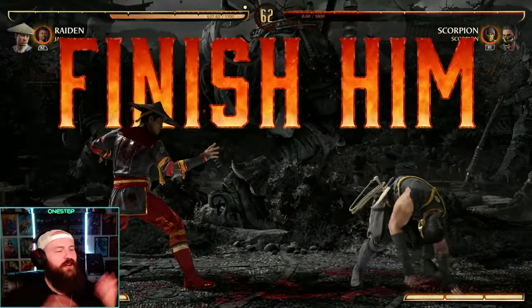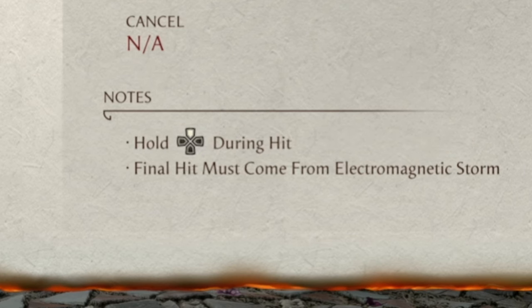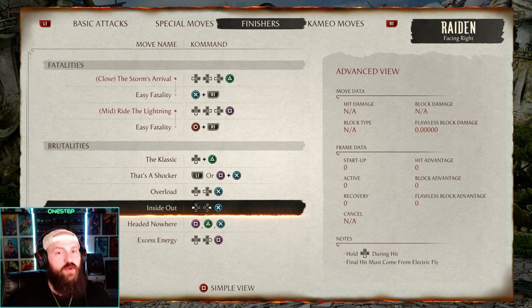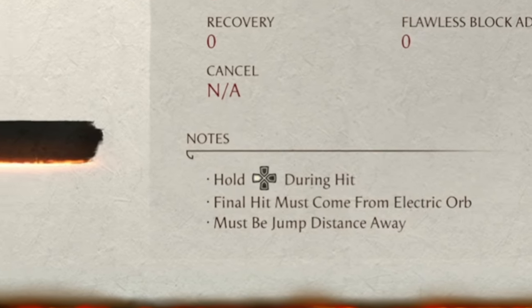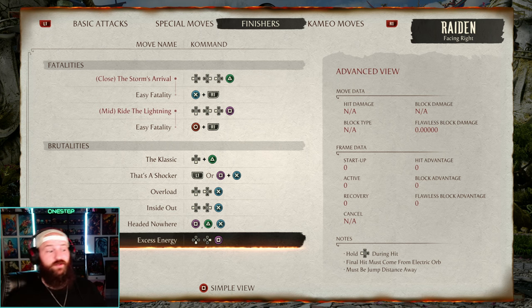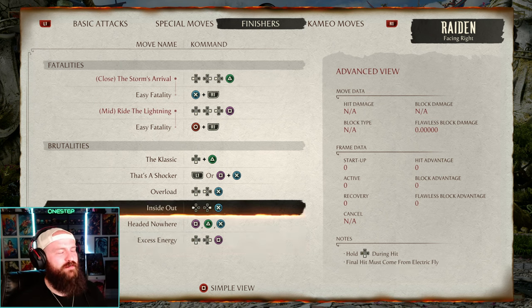Most brutalities you're going to see have the requirement of being the last hit, but also other requirements — such as pressing one or two rapidly six times during the hit, or holding up during the hit, or holding down during the hit. There's going to be some form of requirement to do during the hit along with it being the last hit. Sometimes they'll have extra requirements like must be a jump distance away and hold back during the hit. Some brutalities are a bit harder to pull off and more situational, especially when you have an opponent fighting back and you have to plan out distance, timing, and the final hit all at once.